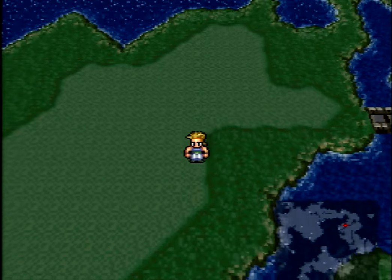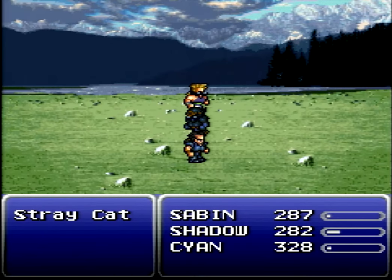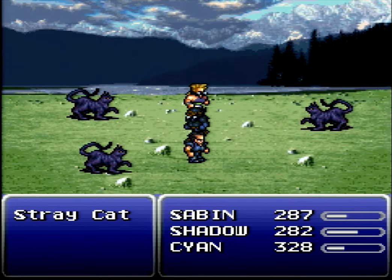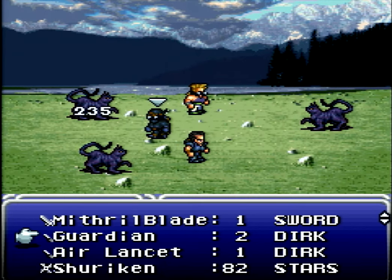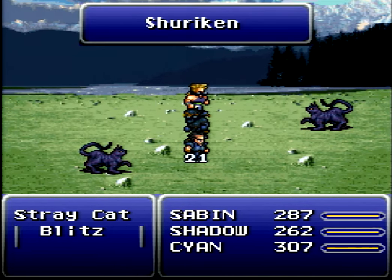We need to head south a little bit, but we can actually access Doma Castle, and I want to go check that out. Every fight we get into is a little bit of a risk that Shadow is going to leave. We're going to keep him with us even if it means I have to do everything over. I just hope that doesn't happen.